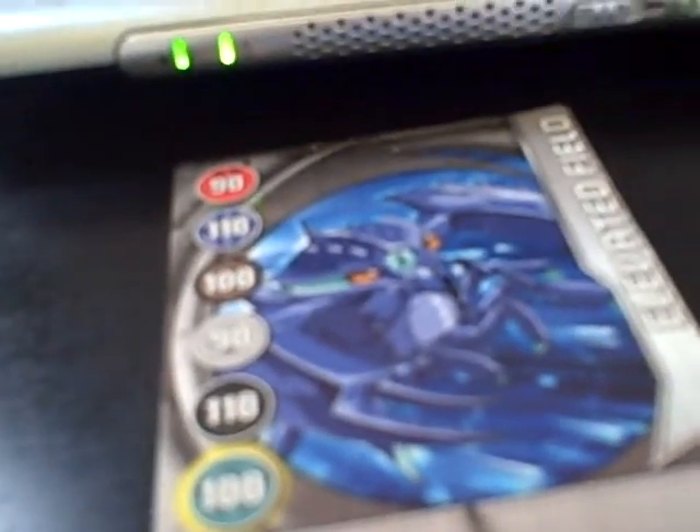A Falconeer, 580 G's. A V Striker — let me check — it is 490 G's. A Darkest Harvest, right, 400 G's. A Chaos...